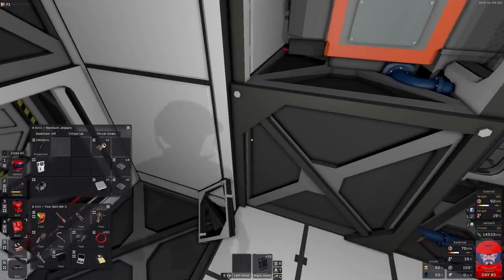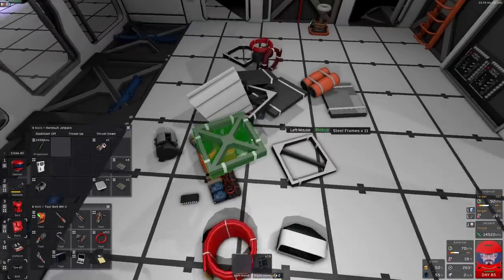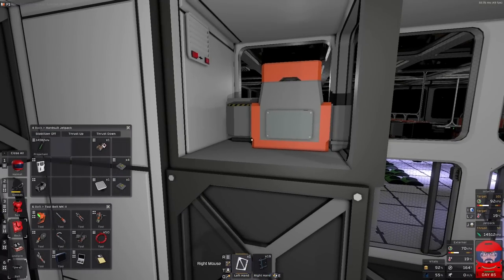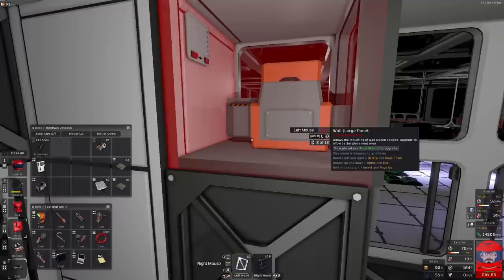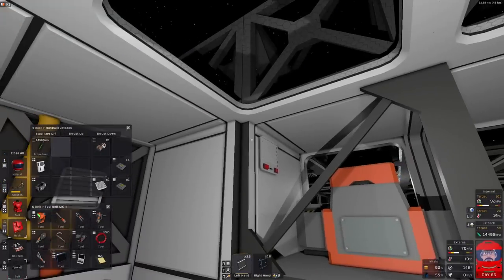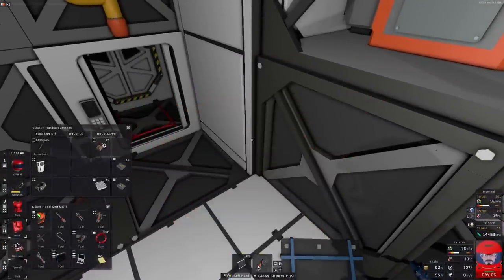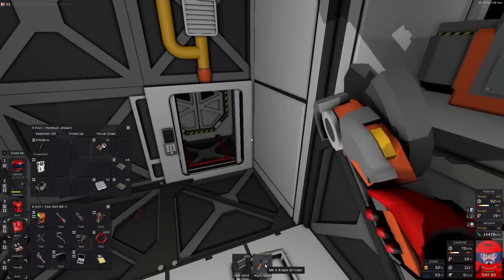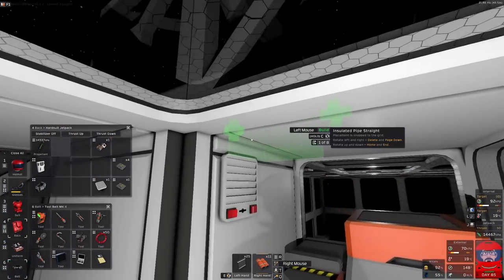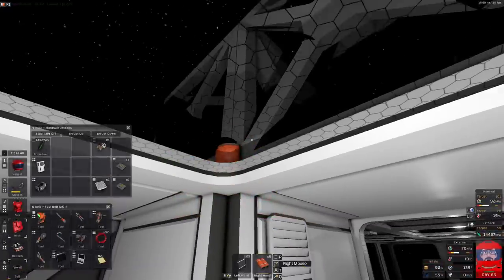That should be everything. The wall - that is everything, isn't it? Some pipe on the actual machine might be a good idea. Not quite done yet. Some pipes - so I can just put you straight out to the roof. To there, put a vent up there.